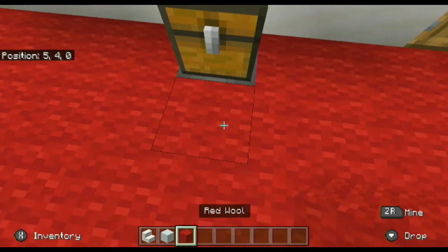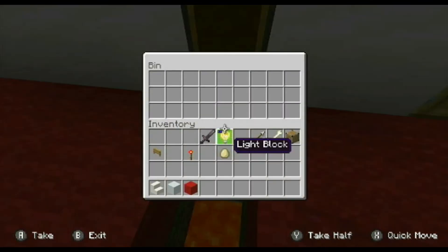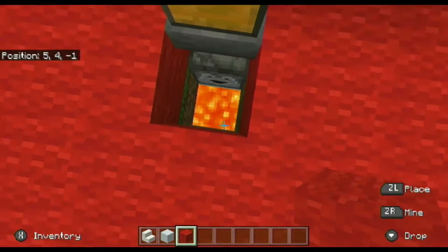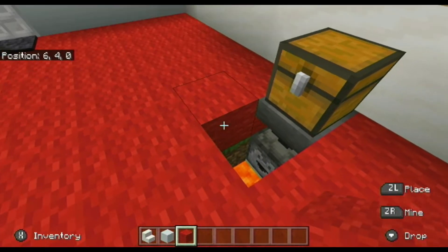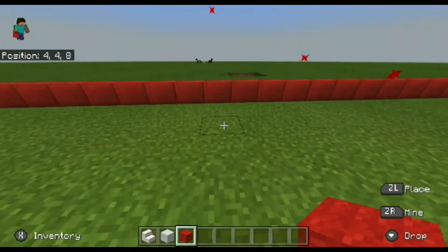The spin will get rid of whatever I drop into it — they'll die in lava. Check that out. So anything I drop into it will die.